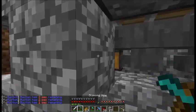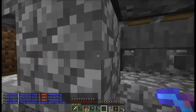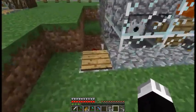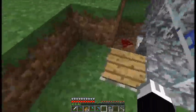Right here where the piston is, put a redstone torch. So now, if I did this right, when we activate it, water comes out and all the cows would come up.